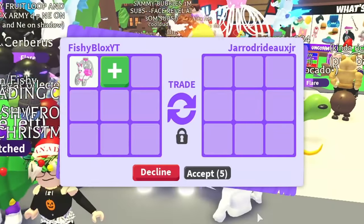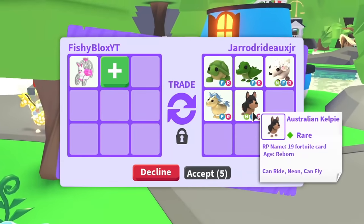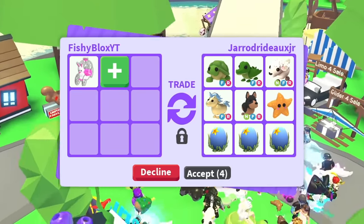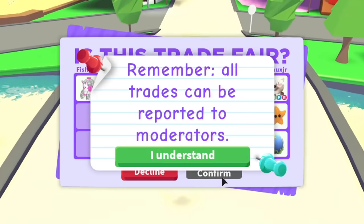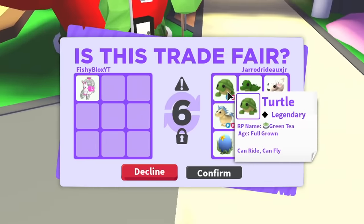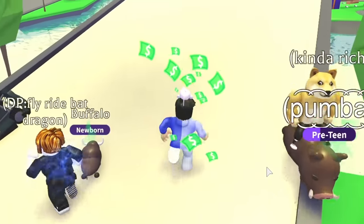New offer from Jared — fly ride turtle, fly ride crocodile, neon fly ride lamb, fly ride golden unicorn, neon fly ride sterling kelpie, and two ocean eggs — actually three ocean eggs. I'm going to hit accept. With two neon fly ride out-of-game pets, the turtle and crocodile are amazing. I feel like this is a win. Let's try it and... they declined the trade again.